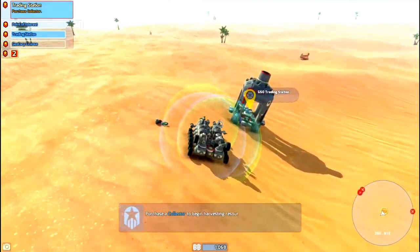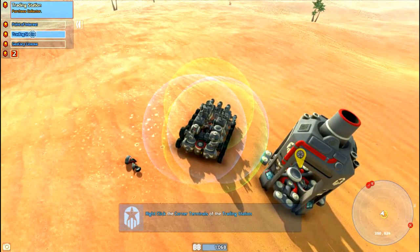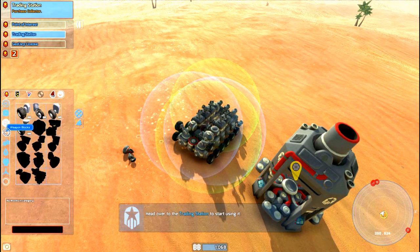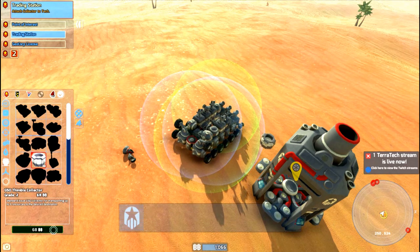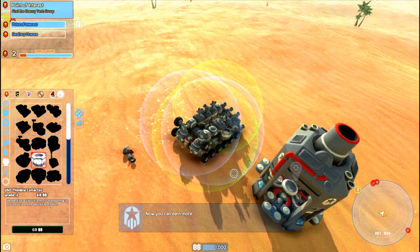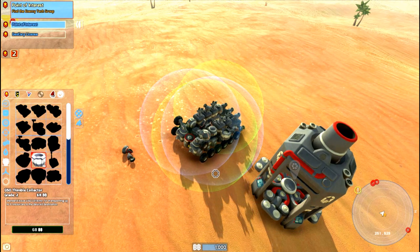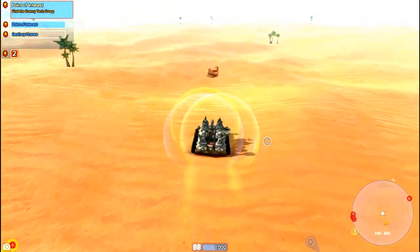We'll raid out the trading station. Purchase collector — head over to the trading station to start using it. I clicked corner terminals and trading — purchase eye collector. Manufacturing blocks — collector. Purchase. What does this do? Resource trunks to your trading station. Alright, I think this is from when you destroy trees and rocks. Let's just go over here and see if I'm right.